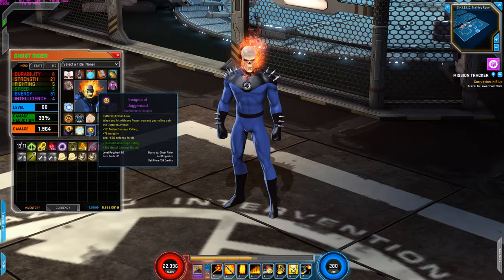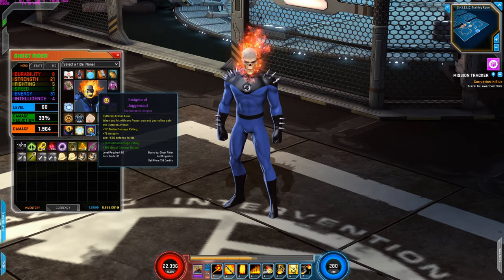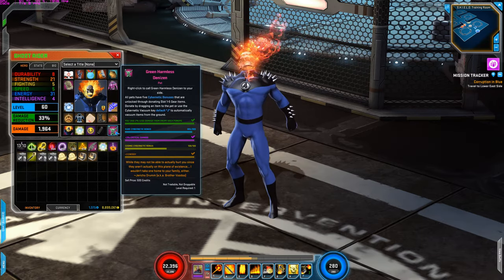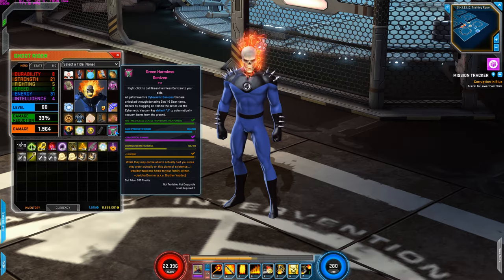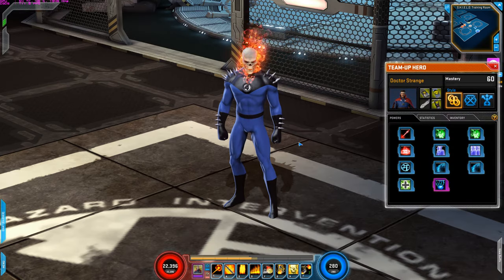For the insignia, I'm using the Insignia of Juggernaut. When you hit with any power, you and your allies gain the Cyttorak Avatar, which increases melee damage rating plus 72 tenacity and defense for 8 seconds. This is probably not the best insignia, but I'm using it for the critical damage rating increase and brutal damage rating increase. For the pet, I have 2% less damage taken from enemy area powers, critical damage increase, and plus 3 energy. For team up, I'm using Dr. Strange.